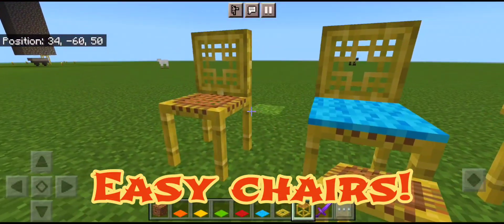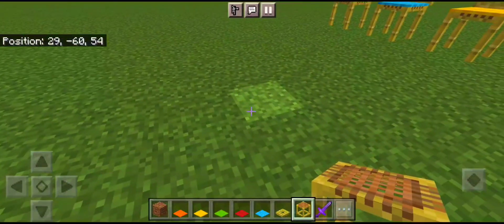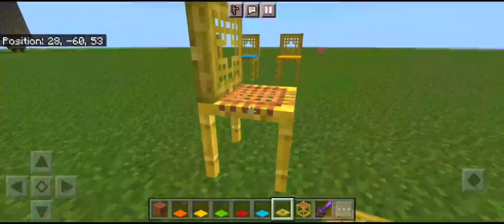Here's how to make some awesome chairs in your Minecraft world. Let's go! All you gotta do is grab yourself a piece of scaffolding, put it down, then grab a brand new bamboo trapdoor and flick it up. That is it.